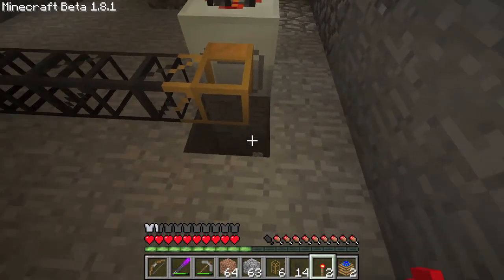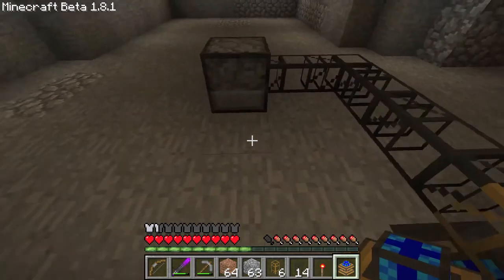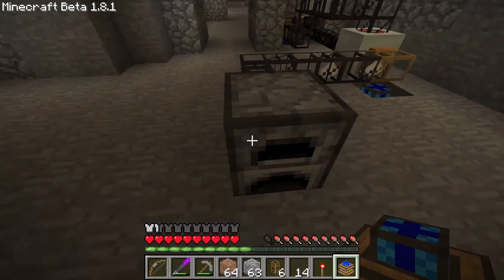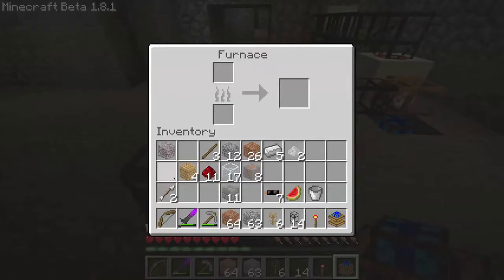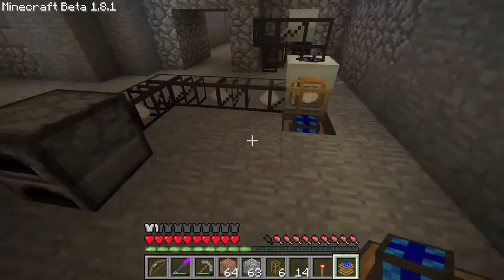Right now I'm only able to fill the furnace with coal manually. But later I'm going to be able to craft — no, I need an electrical furnace. And I can't right now, I think. So yeah, that's not the best machine right now, but it's going to be good in the future.